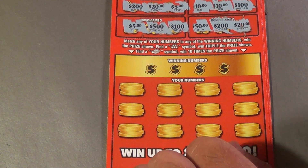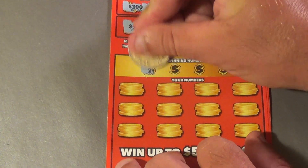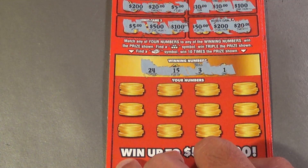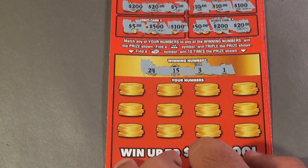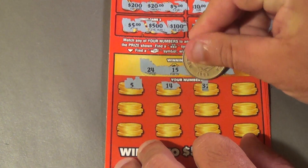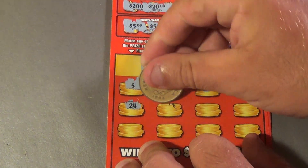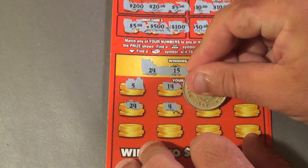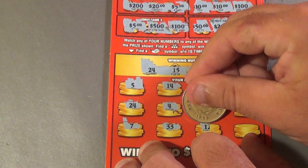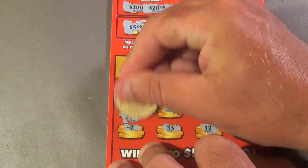Main section: match the winning numbers, or get the Triple Golden Cherries to win triple, or the stack of bills wins 10 times. Winning numbers are 24, 15, 3, and 1. Scratching the game numbers: 5, 14, 32, 28, 20 — BAM! 24 matches! Then 4, 11, 6, 7, 33, 12, and 17. We matched the 24 and we win $5.